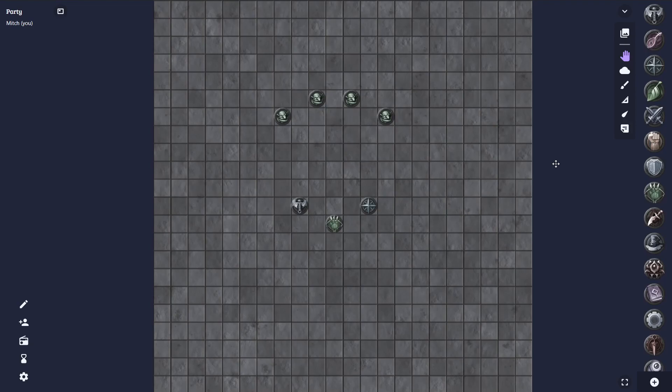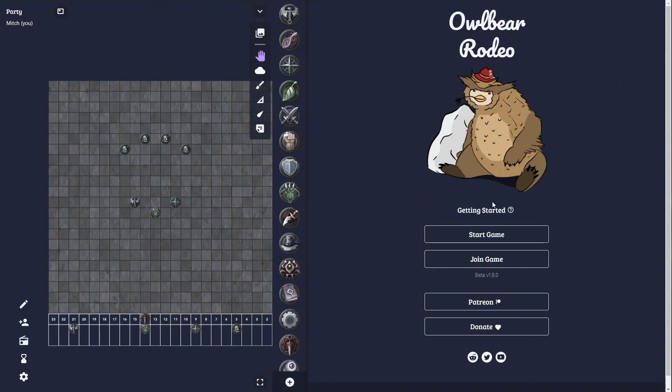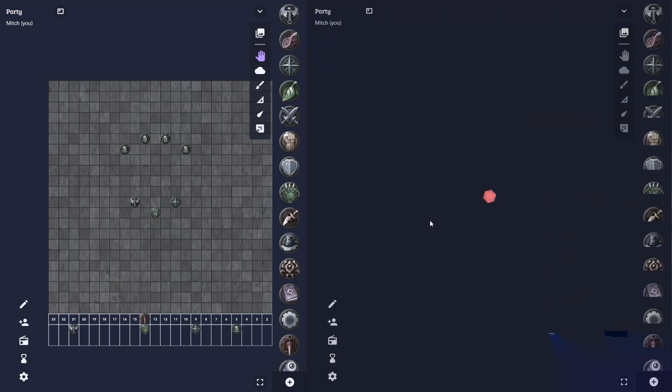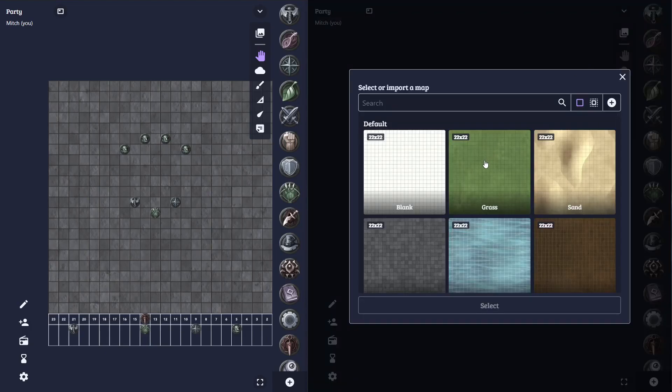we'll first actually need to create a new game. I've created a new window with a new instance of Owlbear Rodeo running. I'm just going to start a new fresh game here. And the first thing you'll notice is that the maps are different because they are different games. So what I'm going to do here is first upload the map that we want into our new game and then make all our changes in that.